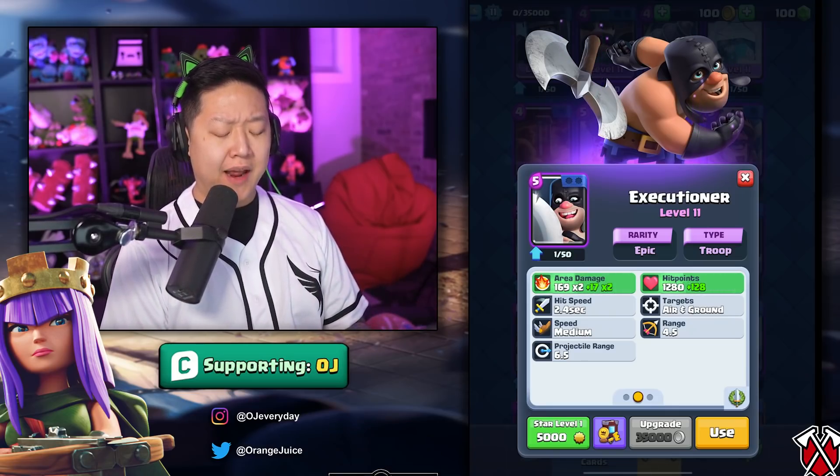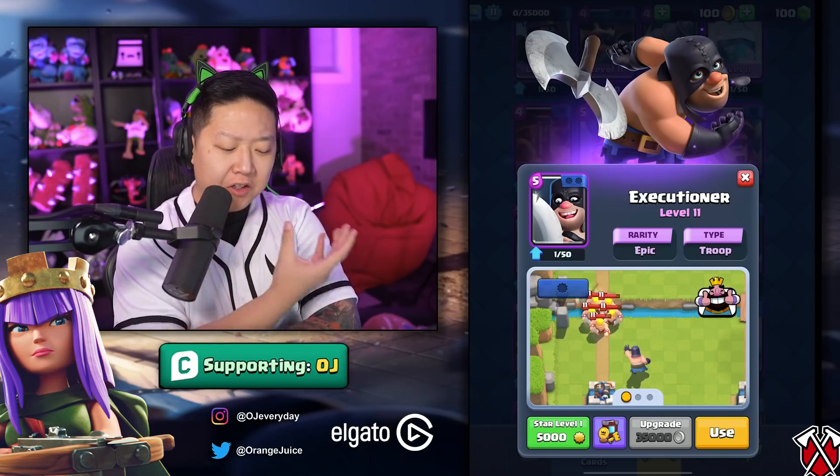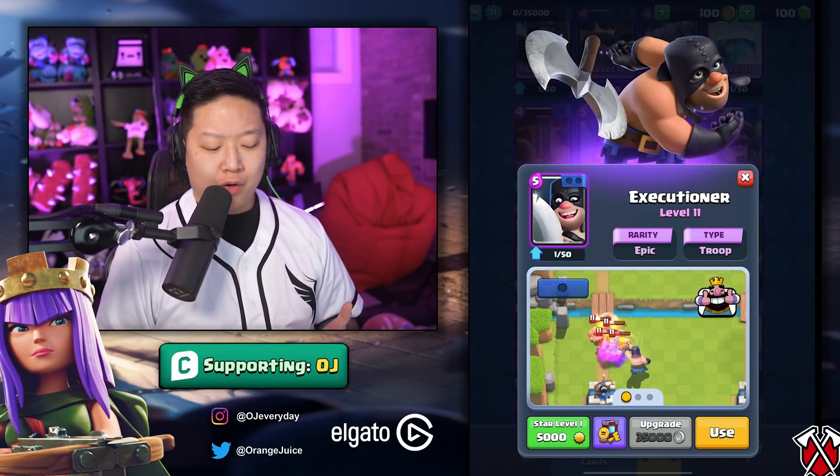The Executioner got a 5% health buff — that's 64 more health. It's hard to describe how impactful that really is, but it's going to survive one more hit from an Archer and might survive one more hit from a Minion. It really depends on the macro scale of the interaction.